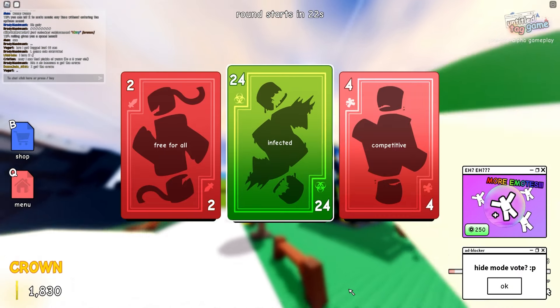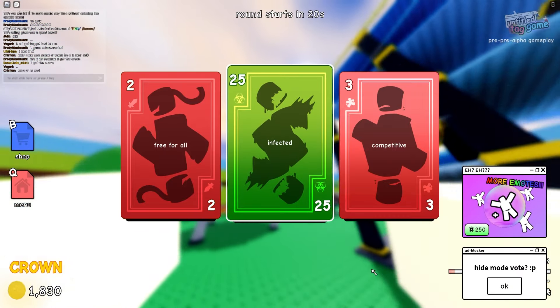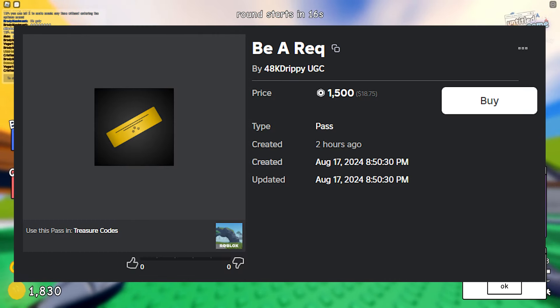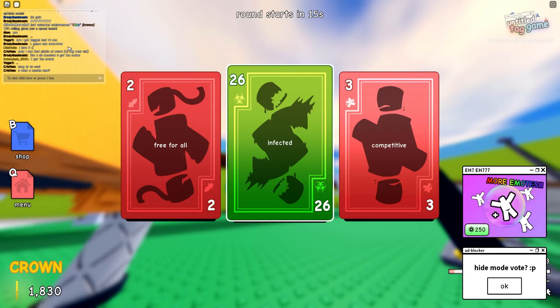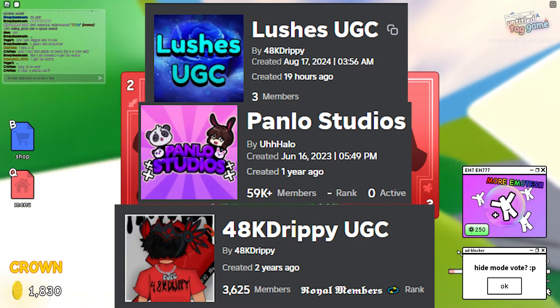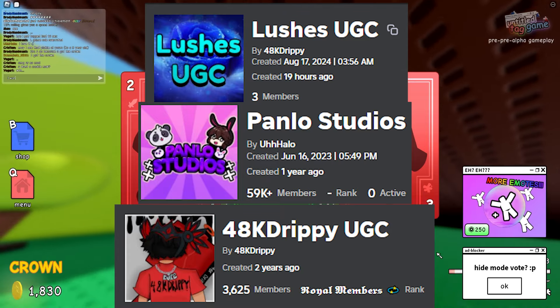if you want to become a requirement for this and claim it to gain group members or followers, you can buy the game pass in the description down below to be included in the requirements. The current requirements are to follow me and 48k Drippy, and then you have to join the Panel Studios group, the 48k Drippy group,